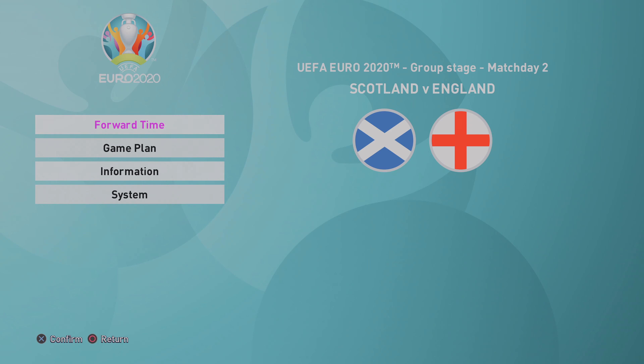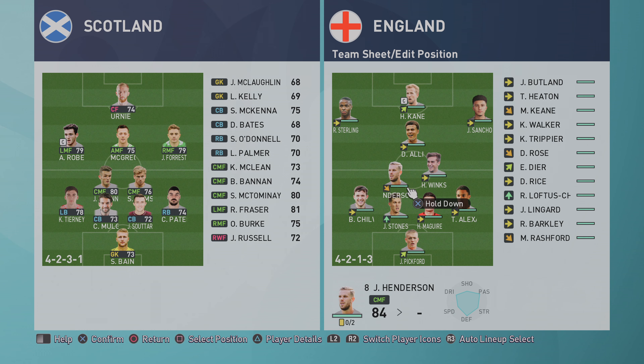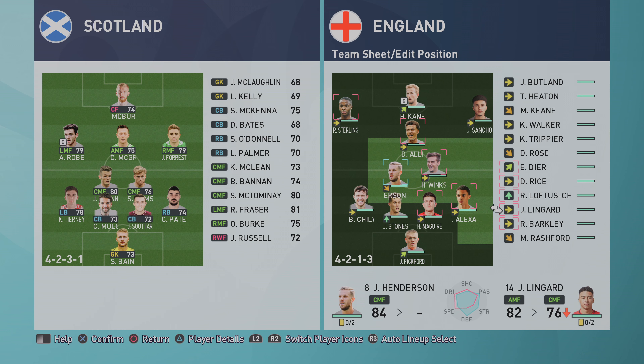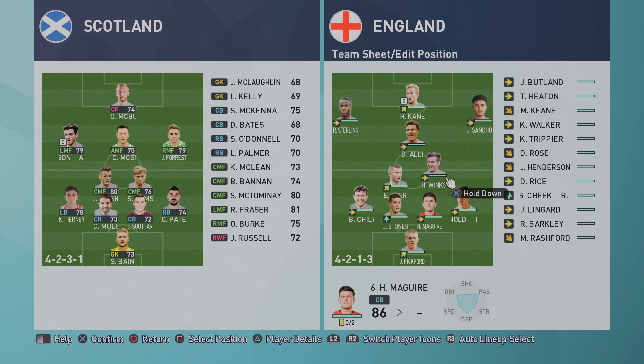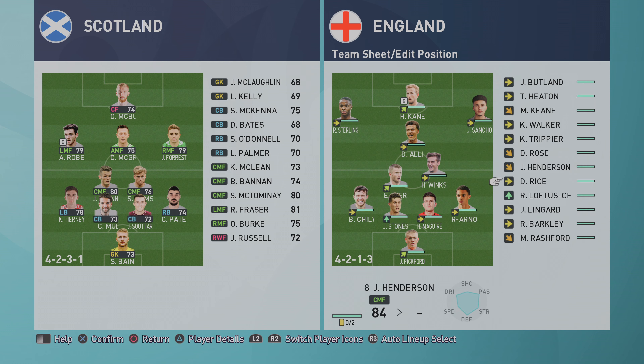Welcome back to my Euro 2020 journey with England. Our road to glory took a bit of a bump in the road in the last match as we lost to Croatia. But let's see if we can bounce back against old rivals, Scotland. They're playing a 4-5-1, so I'm going to bring in Dier just to shore things up. Henderson's out of form, but other than that I'm pretty happy to line up. I may switch this around later if we're not getting any joy against the 4-5-1.